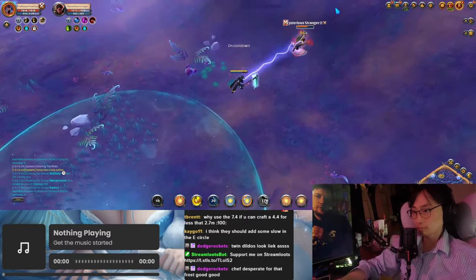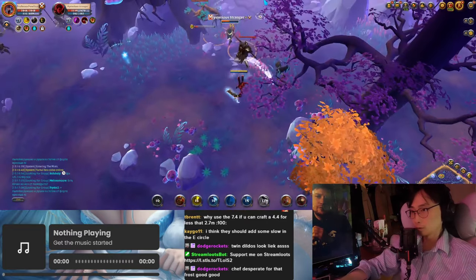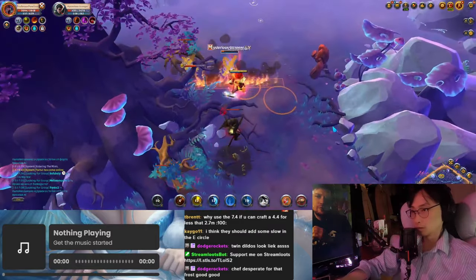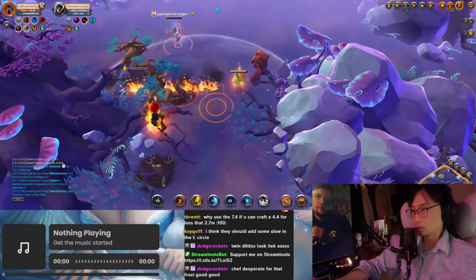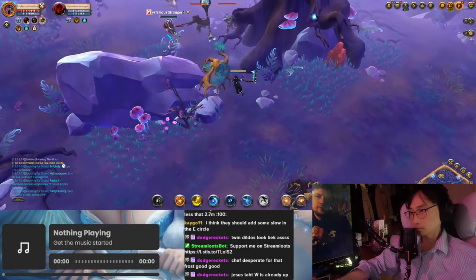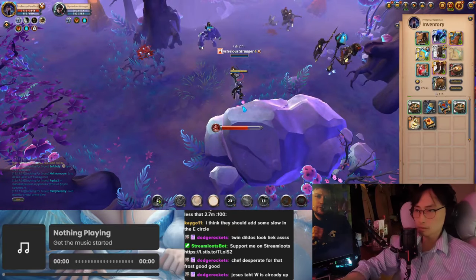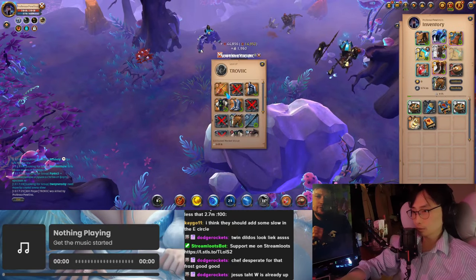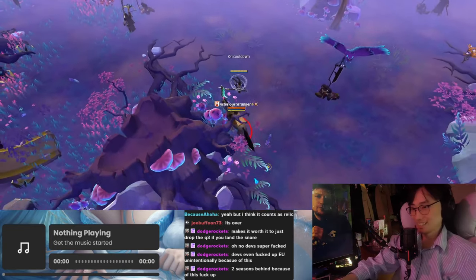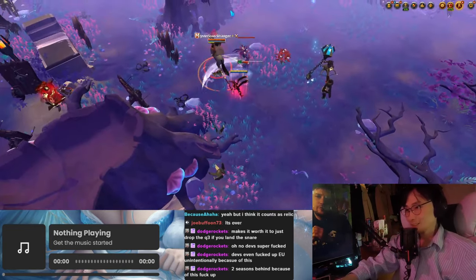The counterplay for this weapon is basically kiting. If you leave the E circle, it doesn't get as much value, and in solo you're free to just run away out of that circle anytime you want. But in group play, if one of these axes gets on your backline, you can't really just run away because then you're leaving your team behind. Imagine if you are the healer and a Reaper gets on you — you'll be taking so much damage from them spamming E on you, and you might not be able to just run away because then you let your team die.